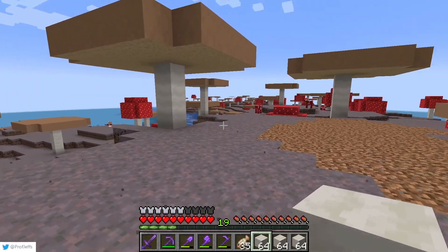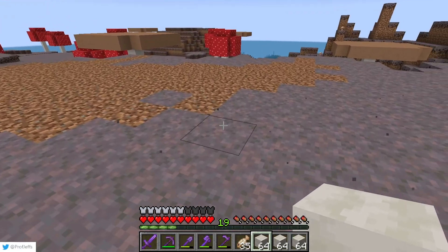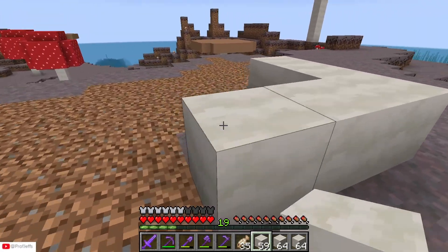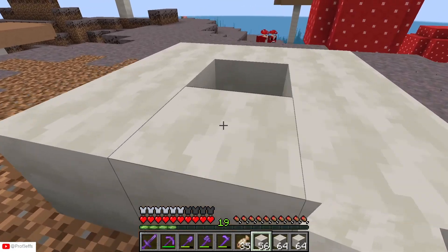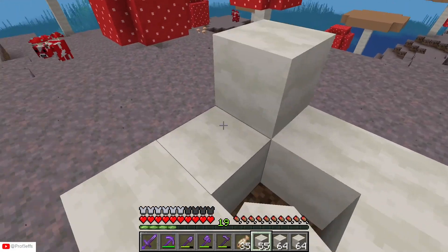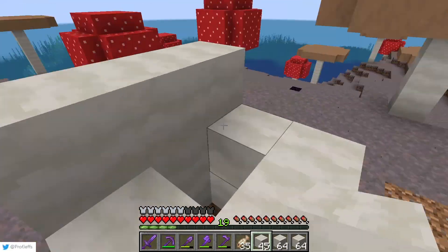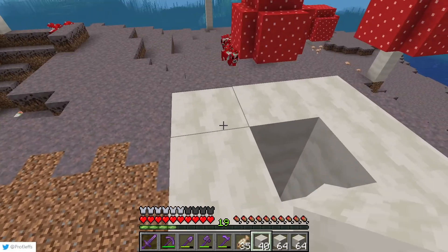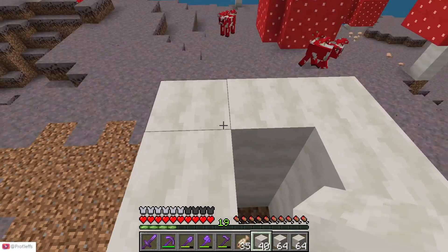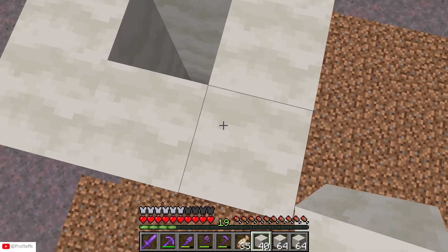So the first order for the mushroom base will be to build up into the sky. I'm going to build using mushroom stems - a three by three tube to get up. I'm going to use a water elevator in the middle to get us up to the top. I don't really know how high I'm going to build it - it's three blocks high currently. Nine... let's go 12, 15 blocks.